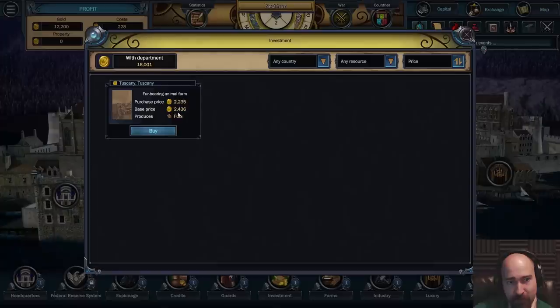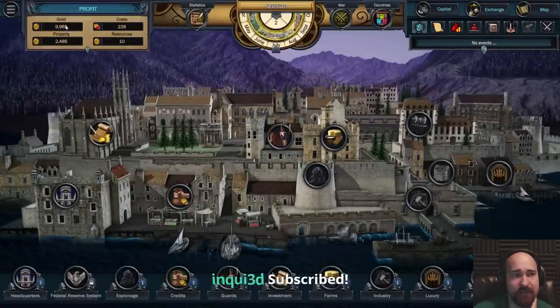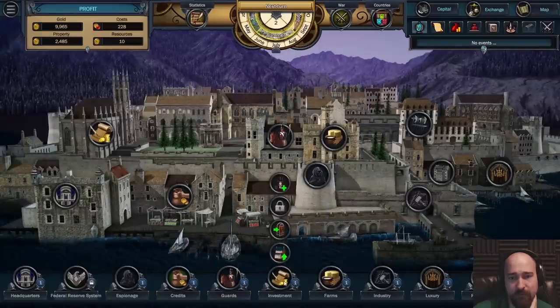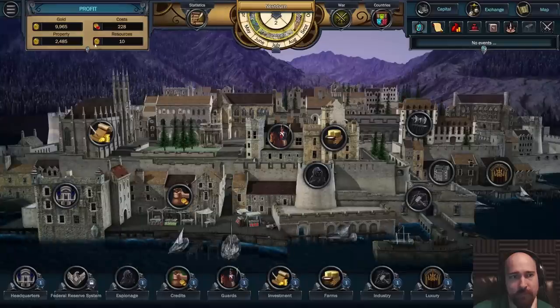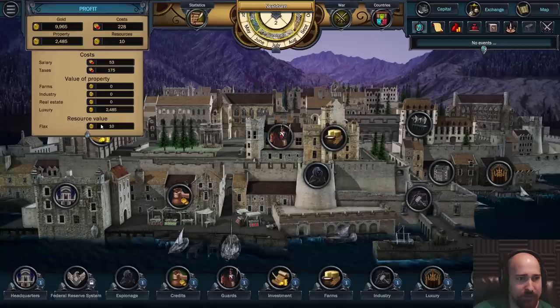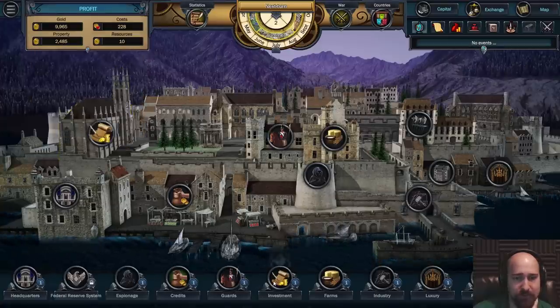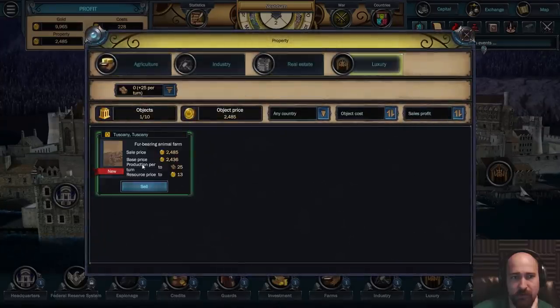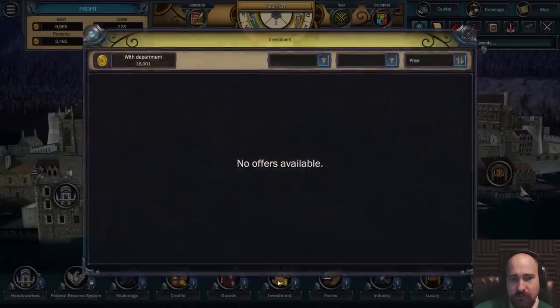Now we have a much cheaper thing offered - a fur-bearing animal farm. Produces furs. It's better than nothing. We have 9,965 gold and 2,485 property. Salary, taxes, value of property - we're not making money directly from the investment. We have a luxury fur-bearing farm. Base price, production per turn. Resource price 213. So 25 fur? Okay, it seems good.